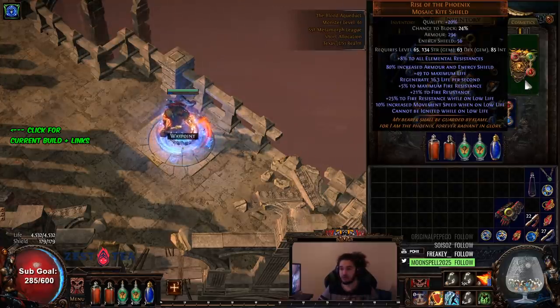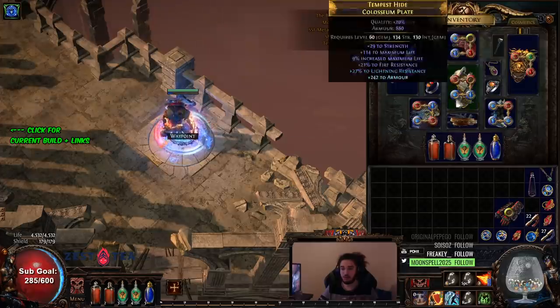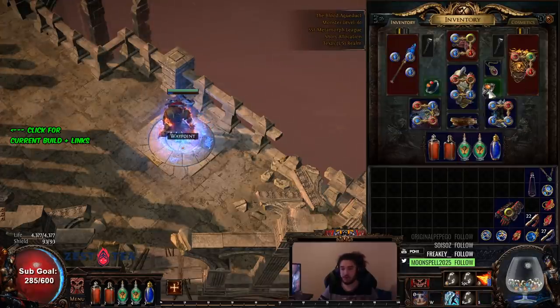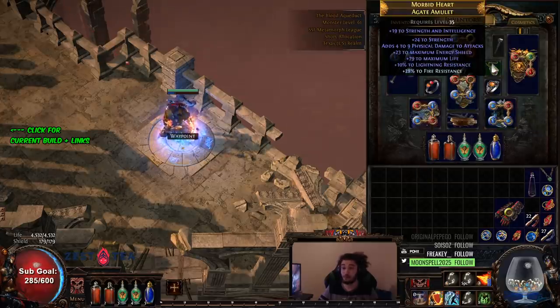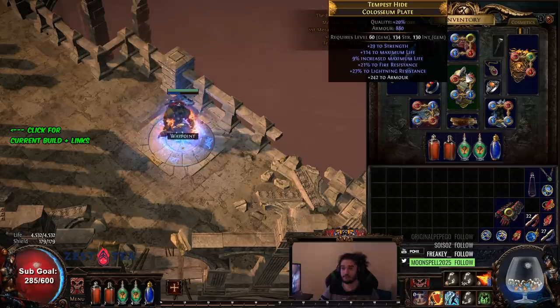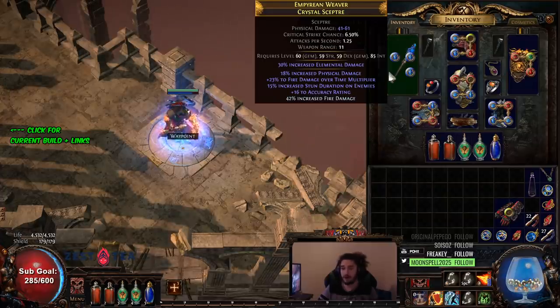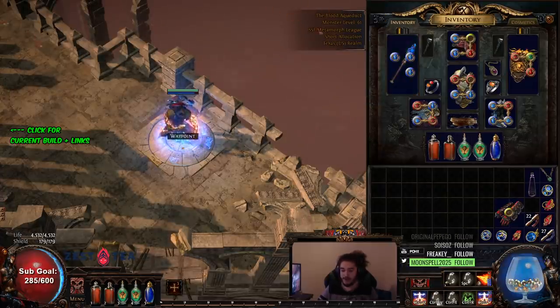Just standard movement speed boots. I just put on the Rise of the Phoenix. We're using two Kikazarus to level, though I don't even need this one on — I need it for attribute requirements, which are kind of important. I've just got a standard amulet, a gold rim incursion chest piece for the HP, and a really okay medium-tier weapon at garbage item level. It's just got fire damage over time multiplier with elemental base with fire, and that's pretty much about it.